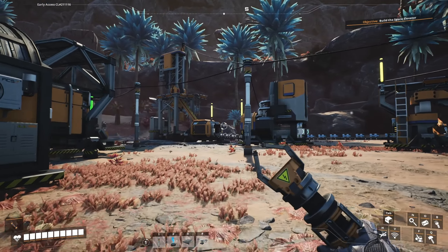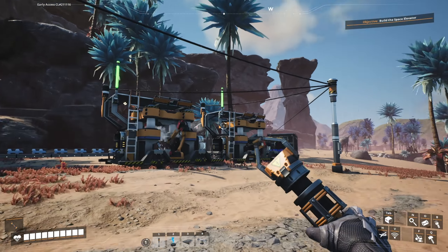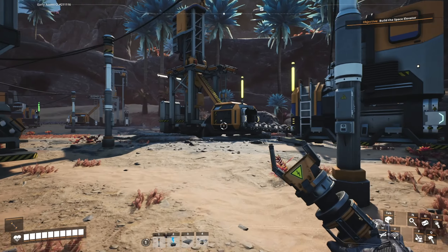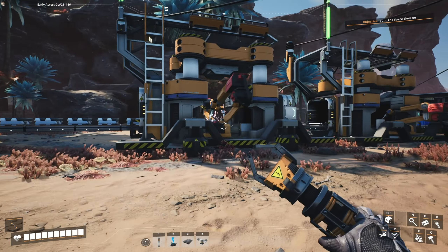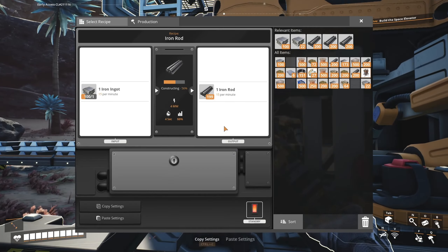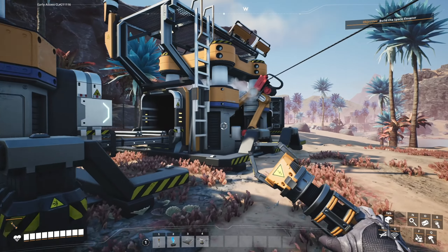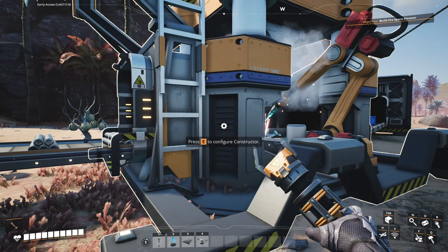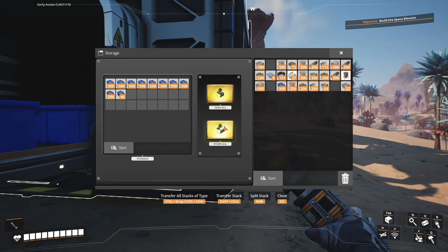I've also added this, and that's basically exactly what I said I was going to do. This is the production line that is making me screws. So we have a miner over here, and then we have the smelter, and we have the first constructor. The first constructor is taking the ingots and turning them into rods. The second constructor is taking the rods and turning them into screws, and of course they're all getting dumped in here.